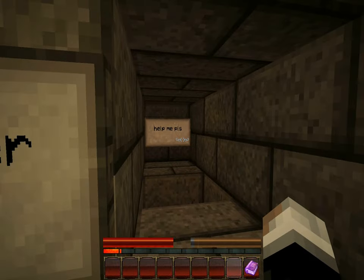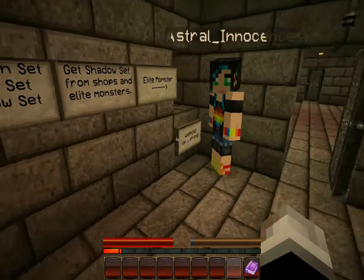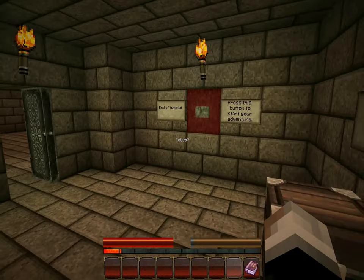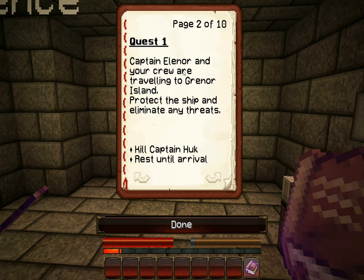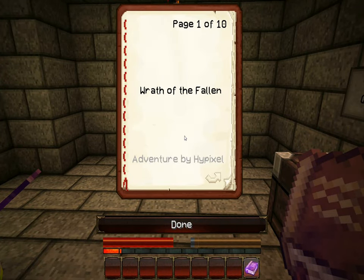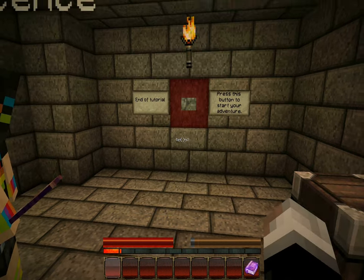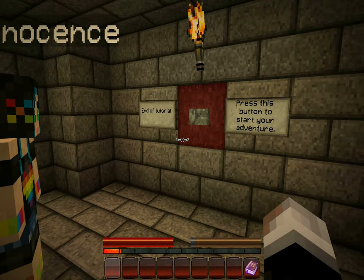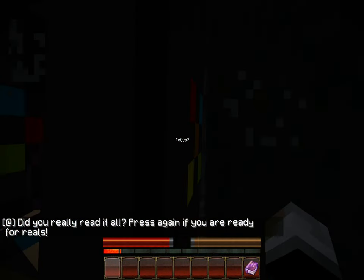But we punched him to death because we saw the sign behind there, and we wanted to see what it said. It says 'help me.' Wrath of the Fallen by Hypixel again — he's awesome. Quest one: Captain Eleanor and your crew are traveling to Granor Island to protect this ship and eliminate any threats. Let's do it. Press the button — we read what we needed. We're for reals.